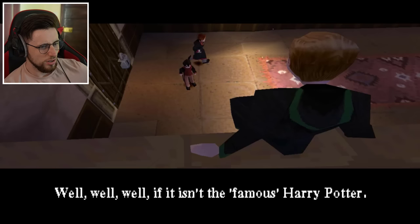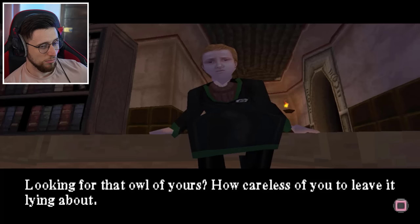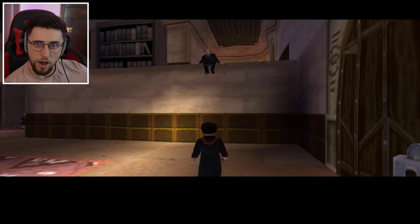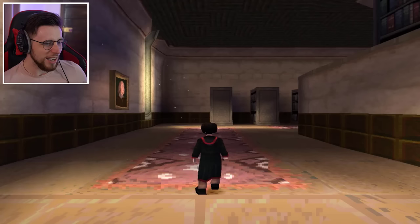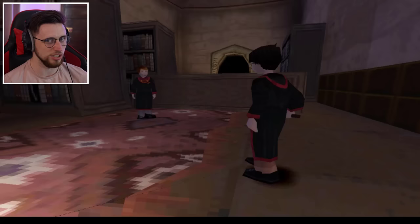Well, well, well - I'll speak of the devil. This is the famous Harry Potter. I'm Draco Malfoy, and you do well to show me respect. Looking for that owl of yours? How careless of you to leave it lying about. Go home to your mother, Potter. Oh sorry, you don't have one, do you? WHAT?! This is the first conversation we've had - how are you gonna do me like that straight away? We all had a kid in our school who was this savage.